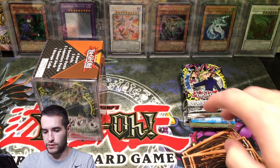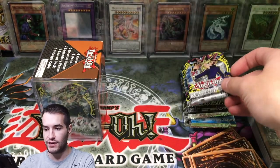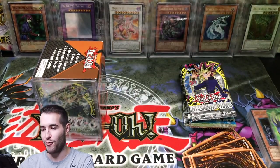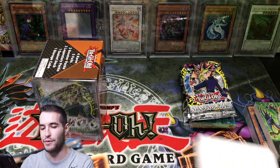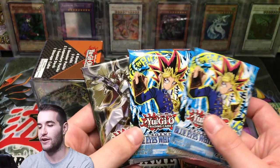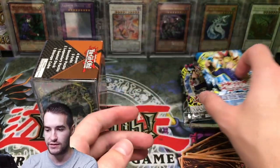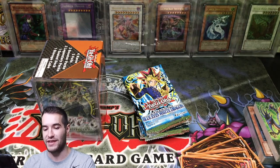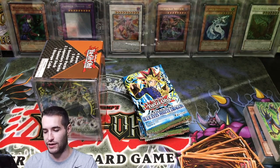We got Invasion of Chaos and a Speed Duel deck — that's definitely not one that you want, Speed Duel is not too good. Some of you guys were telling me that you got Speed Duel and I was like, ooh, that hurts. So we got another Breakers of Shadow and two LOBs. Overall, the packs are pretty awesome. Lots of legacy openings coming in this.